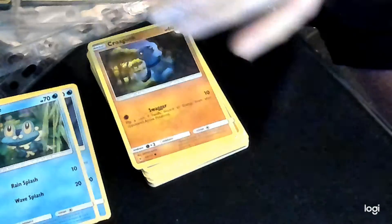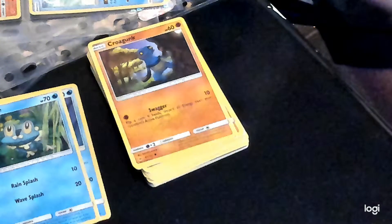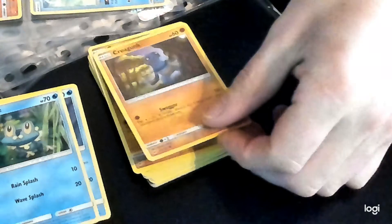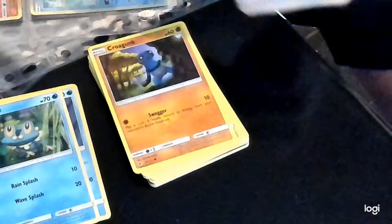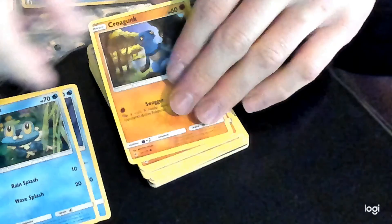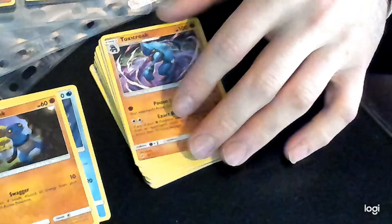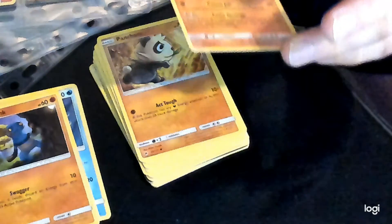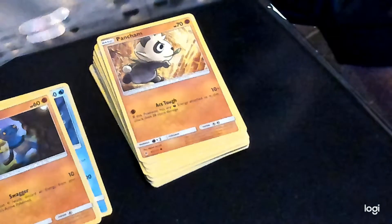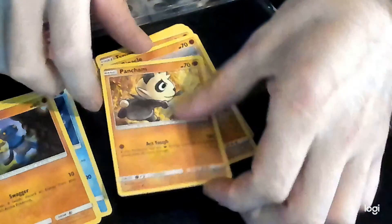We'll go back to Forbidden Light. And Croagunk. Spare Toxicroak — spare Toxicroak. There's 18 cards that we've needed out of this bundle so far, so it hasn't all been a bad buy.